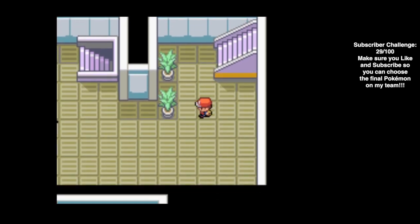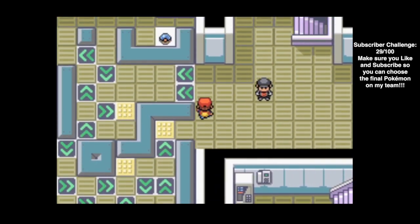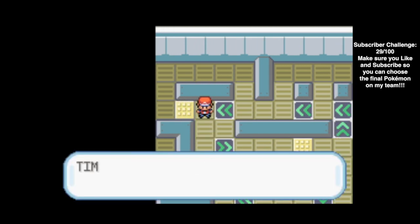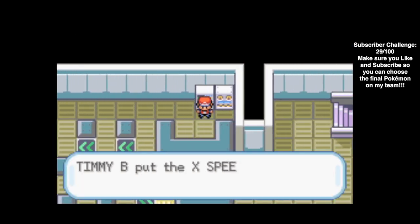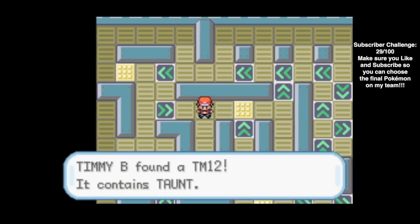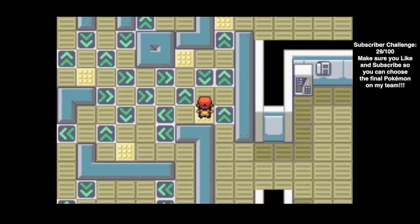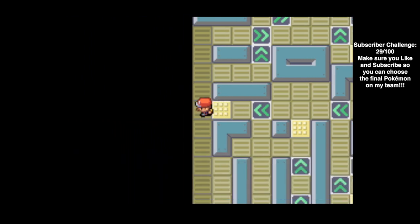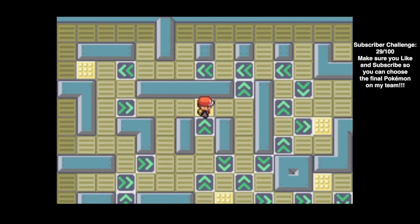I believe we can avoid this upcoming trainer - yep, he moves around and we avoid him. There are a bunch of switch panels right here that will spin us around, so let's go for a ride. Right here we can find a Moonstone, so if we need another Nidoking or Nidoqueen or any Pokemon that needs a Moonstone. We got an X-Speed right here. TM12 is Taunt, which means you can't use any status boosters or anything to raise your attack. If we go this way we get a Super Potion - that's actually super helpful, pun intended.